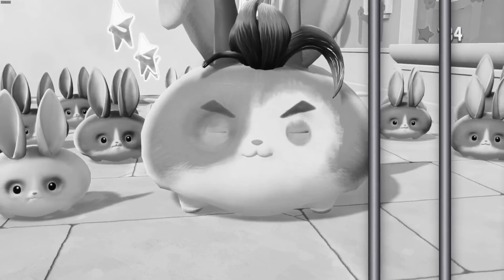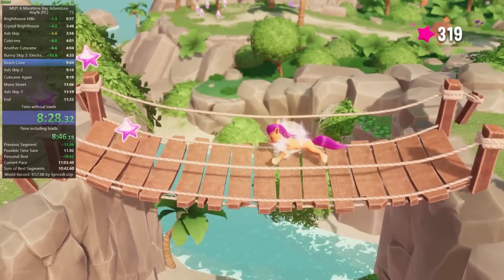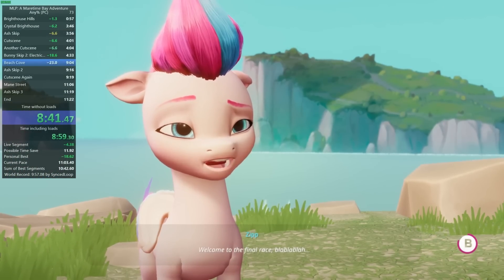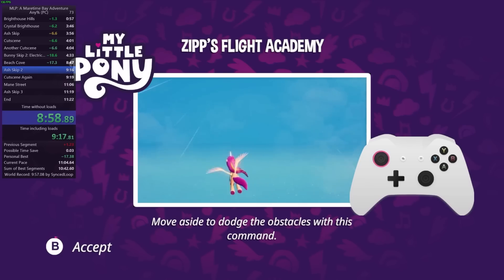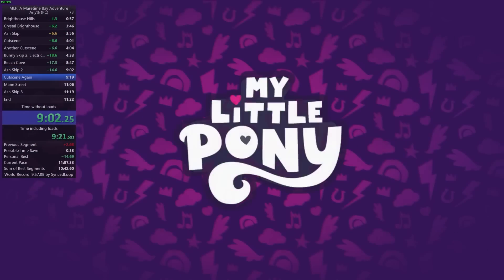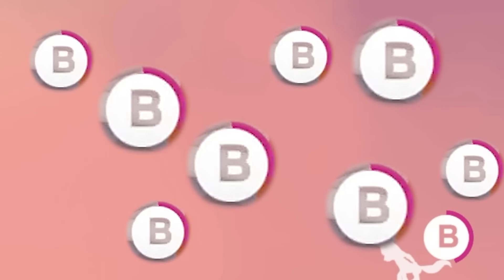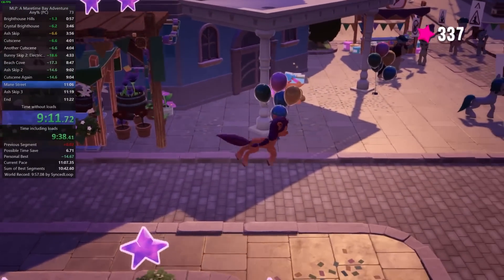Once the bunny gang has been arrested and justice is restored to Maritime Bay, head back up over this bridge and talk to Zip. Skip her cutscene as usual, but be sure to mash A to say yes to her prompt. It's time for another minigame, but this is bypassed using Ash Skip from earlier. If you use the same pause menu exit glitch, you'll notice the cutscene is glitched and frozen — that's okay, we weren't gonna watch it anyway. Run down the street and trigger another cutscene, which we'll promptly skip.